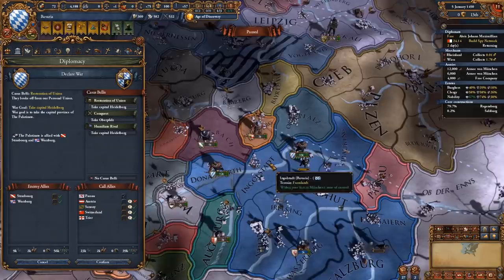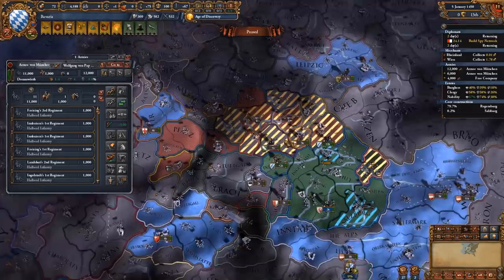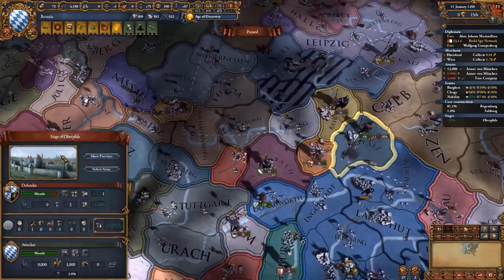It's your choice if you want to call in allies - I feel like it's not really necessary since I have a strong enough army. I'm gonna go with the Union Restoration CB. Make sure you keep your armies close together; you don't want to be picked off by the enemy one by one. Have at least 10,000 units in each of your armies to make them strong enough to avoid direct engagement from the enemy.